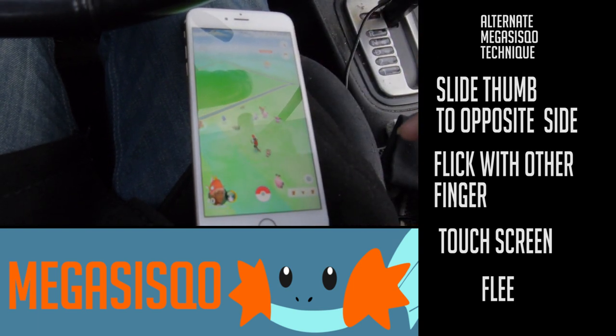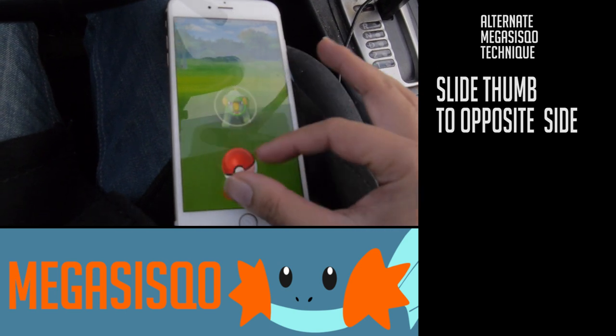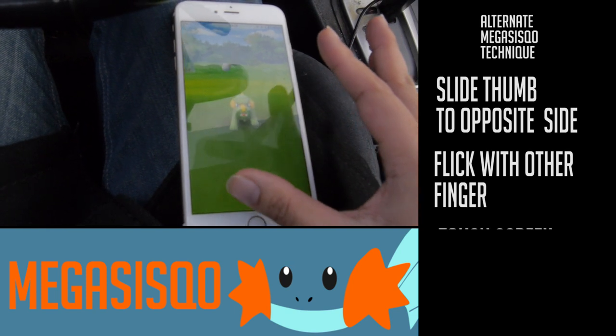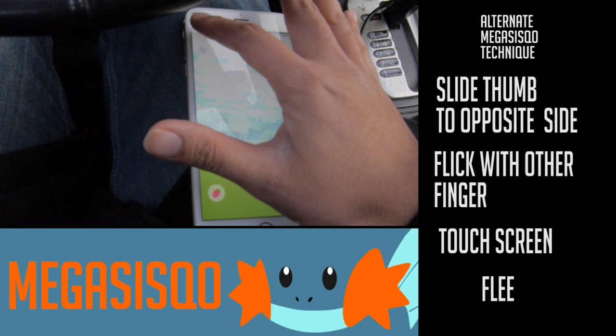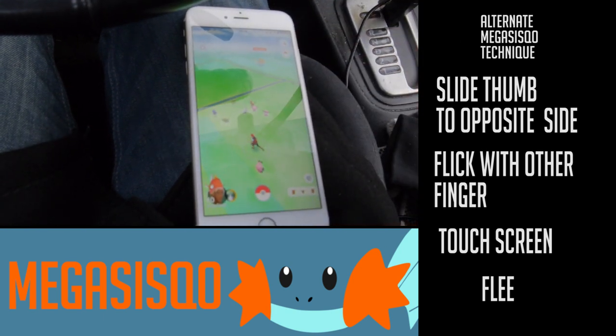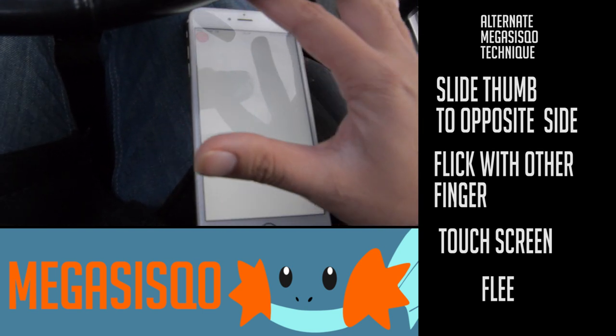Let's look at it one more time. As you're sliding your thumb to the opposite side, start your spin, flick, let it hit — as it hits first, then touch the screen, and then flee. The Pokémon should be in your box. If it's not, that means it's still there — try again.